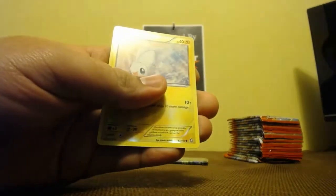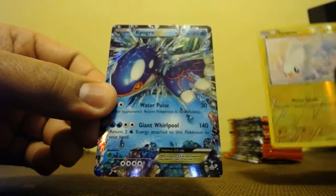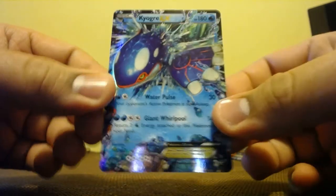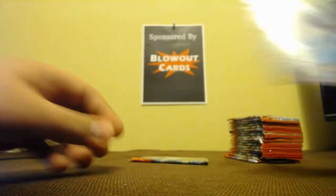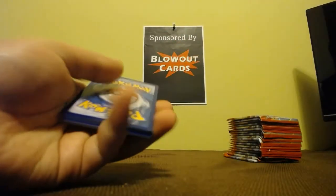We got an Ultra Rare coming up it looks like. So we have a Tynamo Reverse Holo, followed by Kyogre EX — very nice. That'll also be up for trade or sell if you guys are interested, just leave a comment down below. And I'll give you guys the last pack code of the video.